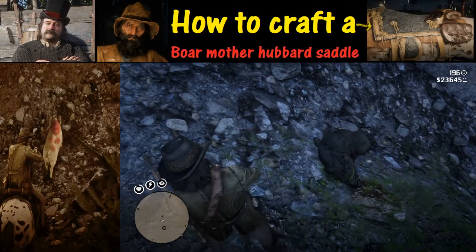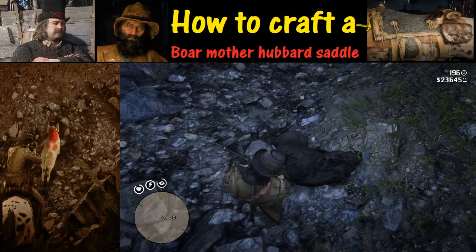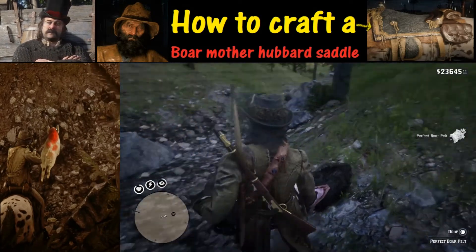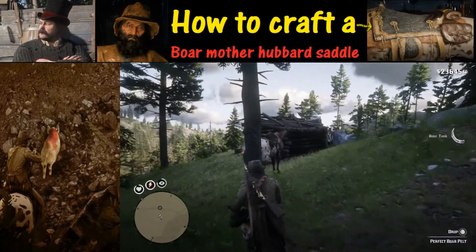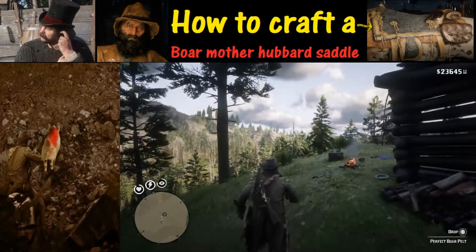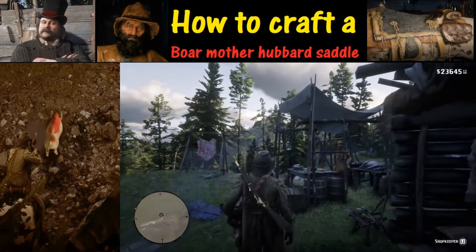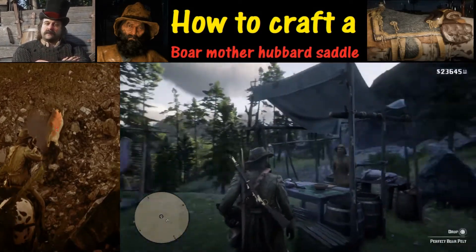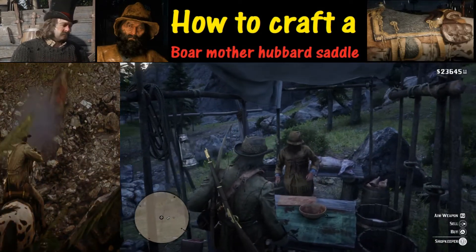All we're going to have to do is scan the animal by holding down the Triangle button. Then the next thing you're going to want to do is take it to a trapper. There just happens to be a trapper right over here, right by where we caught it, so we're going to take it to this trapper and sell the pelt.